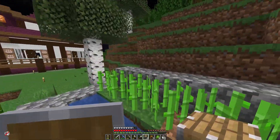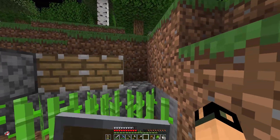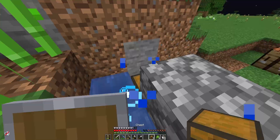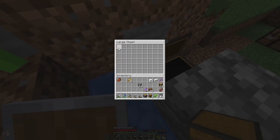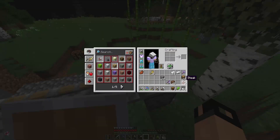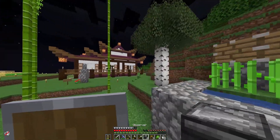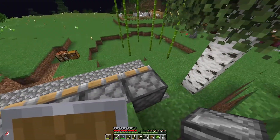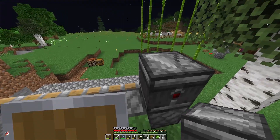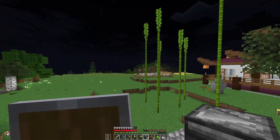So the next thing you want to do is actually go ahead and place your pistons. Place them all the way across here where your sugarcane is, like so. Then we're going to come behind the pistons with our observers — we're gonna place them like so. That way, whenever you place it this way, it's gonna make the little face looking thing face that way.